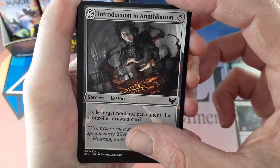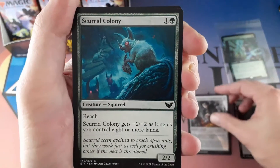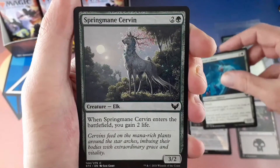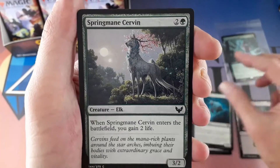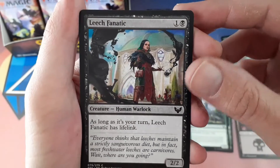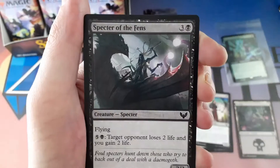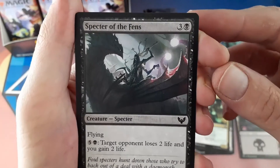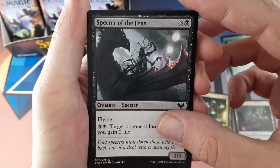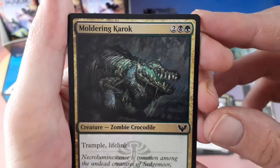The next six cards are a mix of commons and uncommons. Skrid Colony, Springmare Curvin, Leech Fanatic, Blood Researcher, Specter of Fens — I'm loving the art in this set. And all six of them ended up being commons. Moldering Karak.